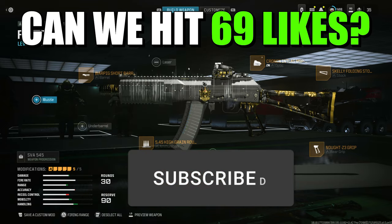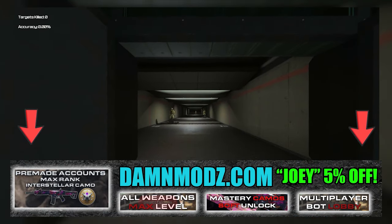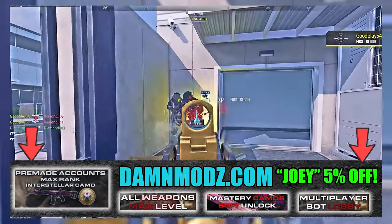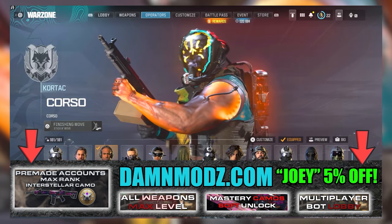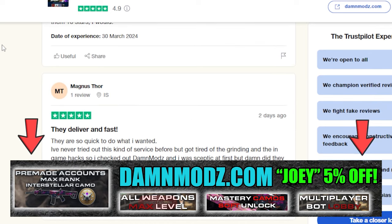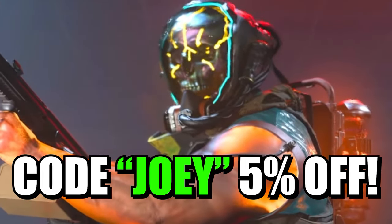Please drop a like and subscribe. Now just before we get into the method, let me introduce you to my new sponsor, DanMods. They offer the quickest and safest Call of Duty Modern Warfare 3 boosting services and pre-made accounts for all platforms. You can unlock the Interstellar and Borealis camos and get the nuke skin, and there's way more services to check out right now at DanMods.com. Use code Joel for 5% off and check out all the reviews or join their Discord. All right, back to the video.